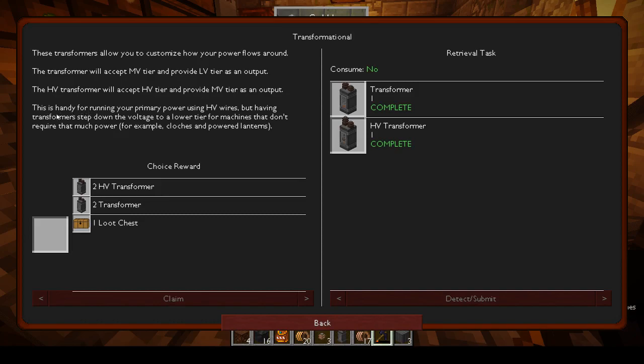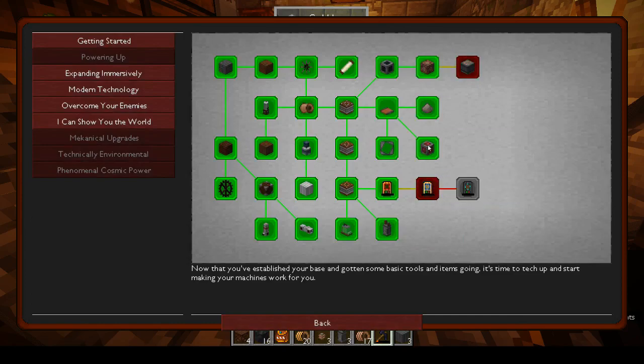This is handy for running your primary power using HV but having transformers step down the voltage to a lower tier for machines that don't require that much power. It's harder to make the transformers because you need an alloy and we don't have much silver, so I'll take the two transformers.